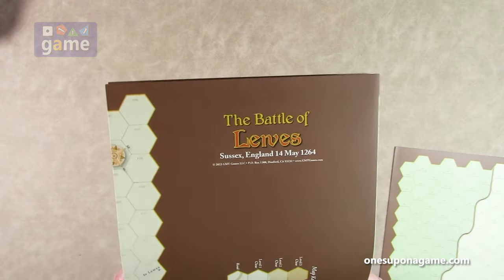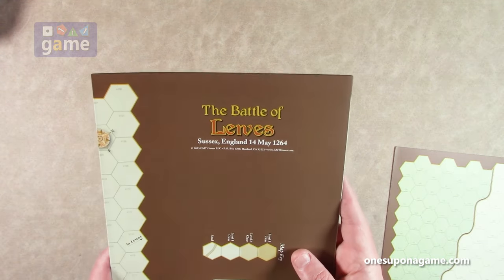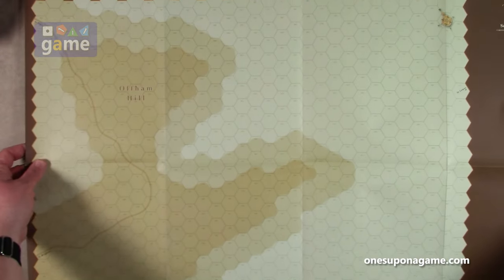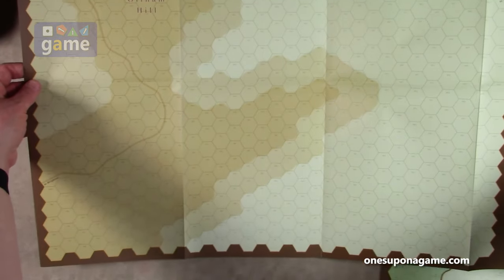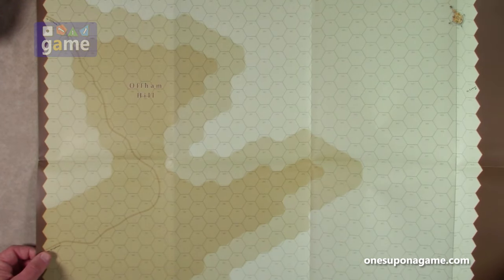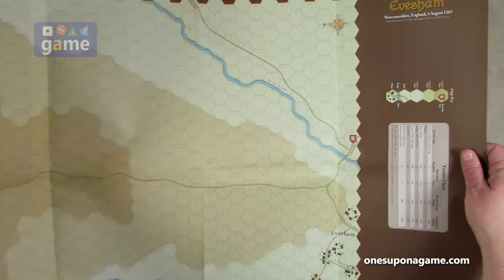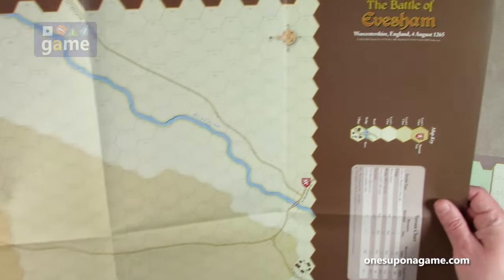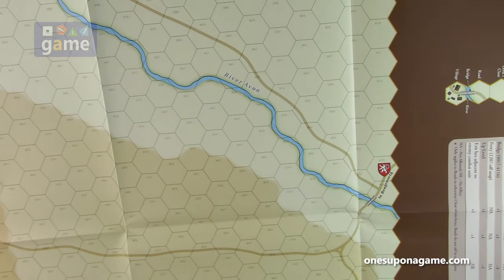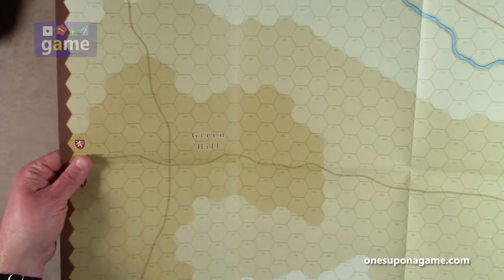This next one is double sided. One side appears to be — I can't quite read the font — Lurves. The map is not too terribly big in terms of actual area; this one seems to be mostly a big hill and a plain in front of it. And then on the other side, we have the Battle of Evesham, with the River Avon right there, and Green Hill.